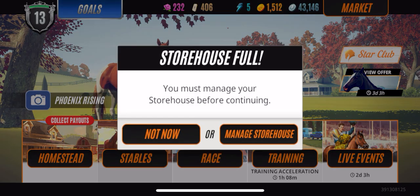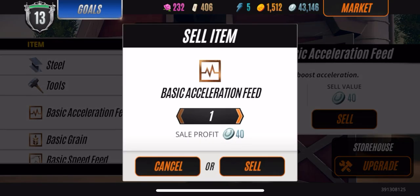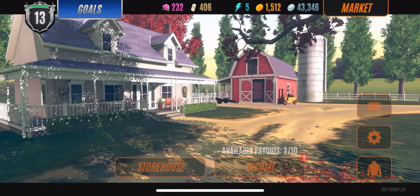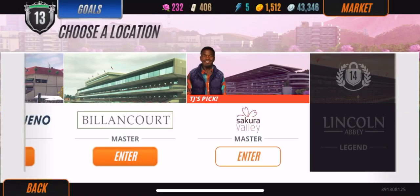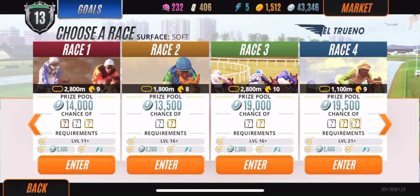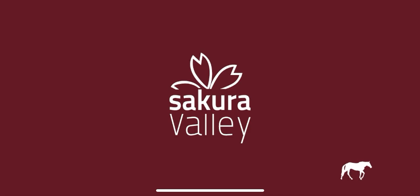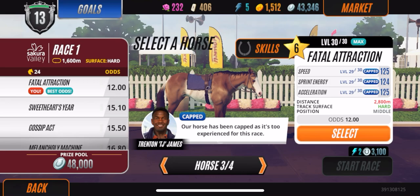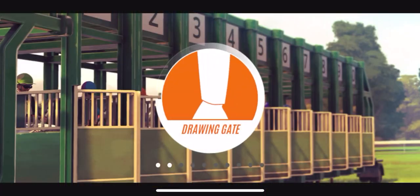So I figure we should do a race. Let me clear out my storehouse or sell some stuff. We can see probably what Fatal Attraction has. Here are the races that I have unlocked — I usually go for the one that you can win the most money on. Phoenix Rising has the best bet on that, but I say we give Fatal Attraction a go. Let's see how he does.